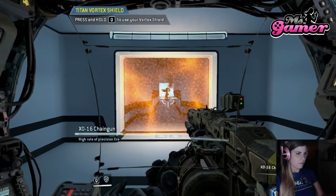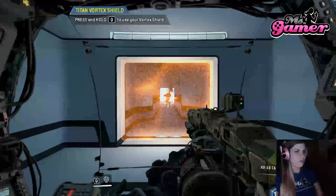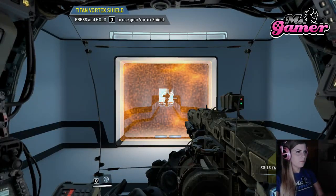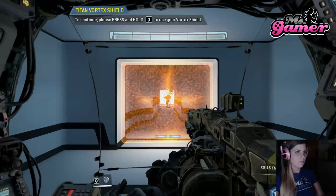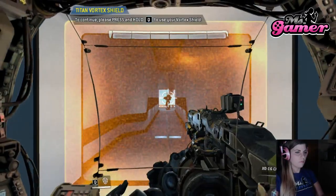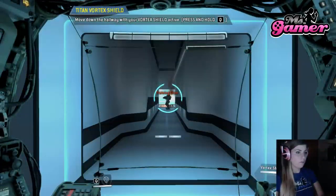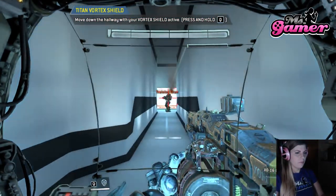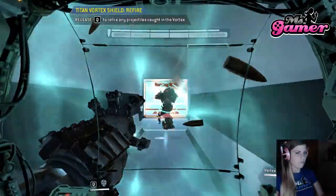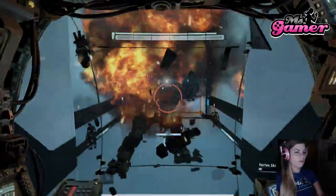To defend against ranged threats, Titans can be equipped with the vortex shield. This weapon absorbs incoming ballistics for a limited time, then re-fires them. Yeah, it's a good one. Well played.